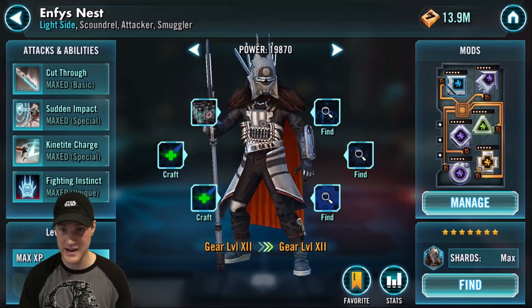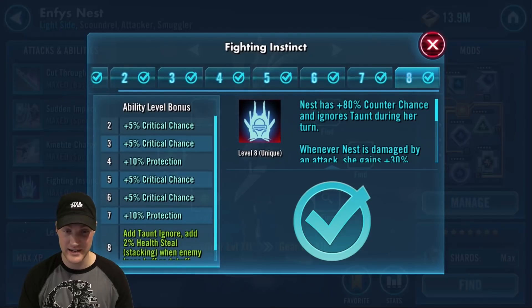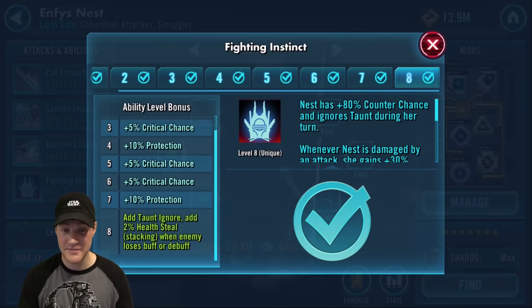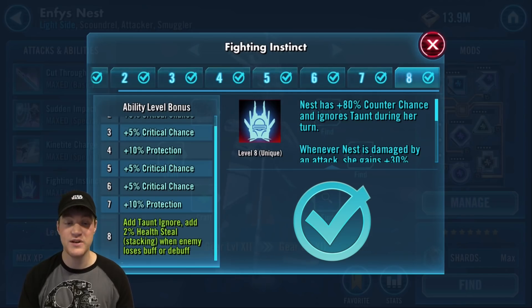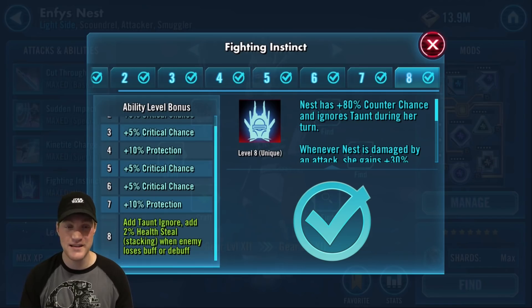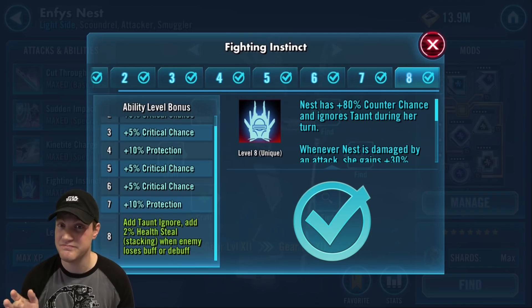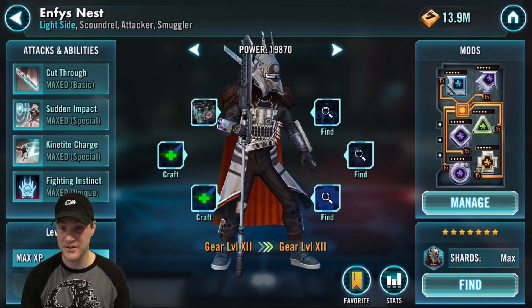Next is Nest. Her ability is amazing unless you're going against Revan, but she's great in territory war and grand arena. Her Zeta lets her ignore taunts, gives 2% health steal stacking when an enemy loses a buff or debuff, and she can dispel with her basic to remove taunts so other characters can target different enemies. She's great even at three stars and at a low star level, so if you can farm her, do it.